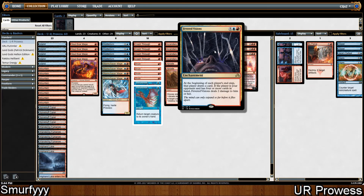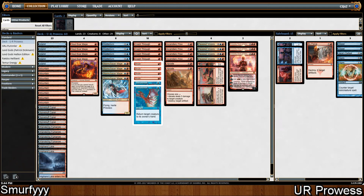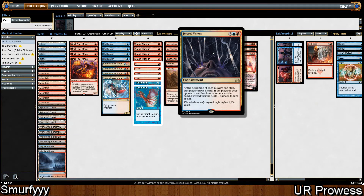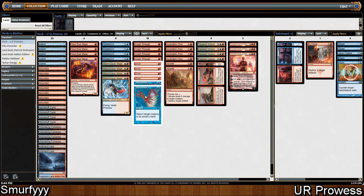4 Fever Divisions — I think this is the card that kind of lets us get away with playing this style of deck. You're playing cards which, whilst very mana efficient, aren't typically worth an entire card. A card like Unsummon is obviously very powerful and buys you a lot of tempo, but Unsummon isn't really worth a whole card because you bounce it and they just play it again and now you're a card behind. Fever Divisions enables you to draw lots more cards, so it lets you use cards which don't necessarily fill the cost of an entire card.